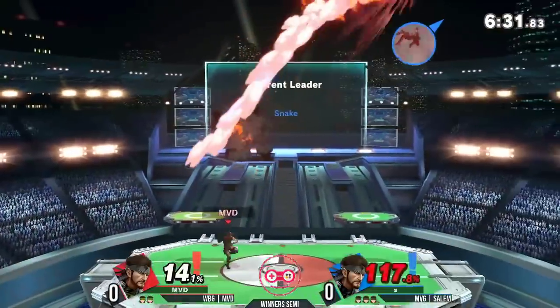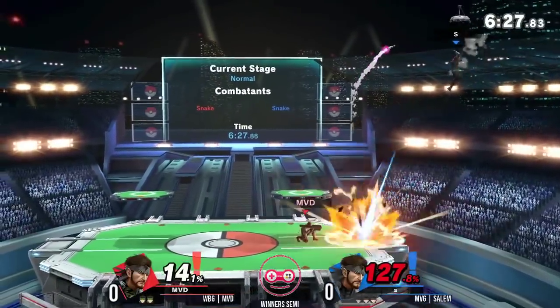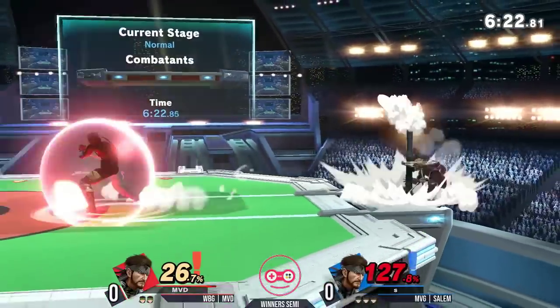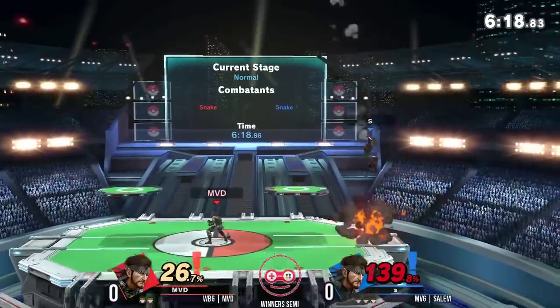Great up smash from MVD, but it's not going to be quite a kill. Nikita — so reliable. Will he chase it? Salem risking it all to go for a dash attack, and it seemed to work in his favor. MVD doing a stare-down. Up smash fully charged — won't be enough.